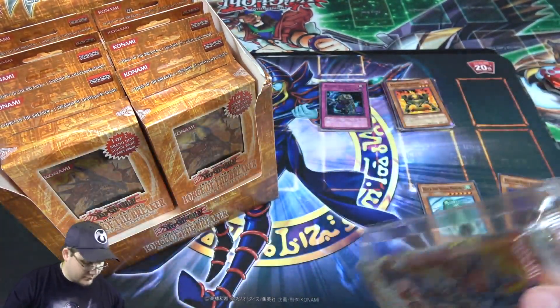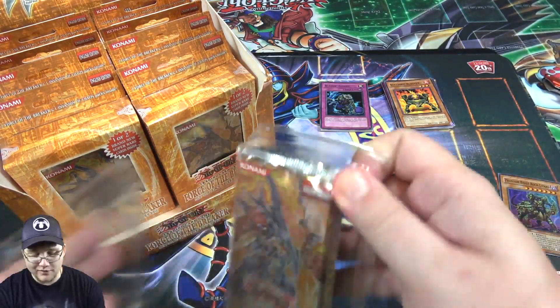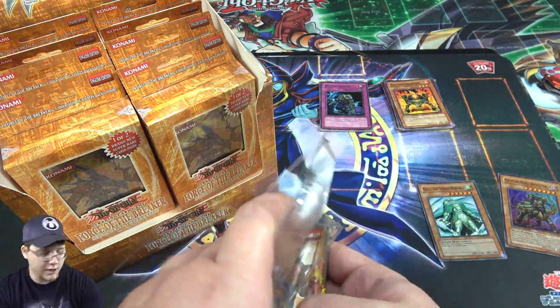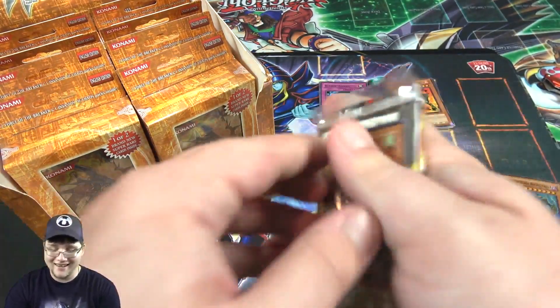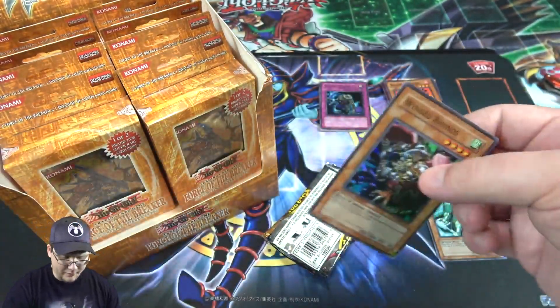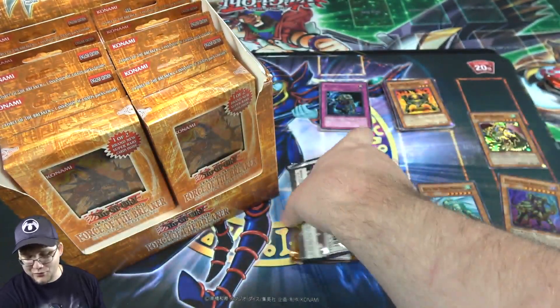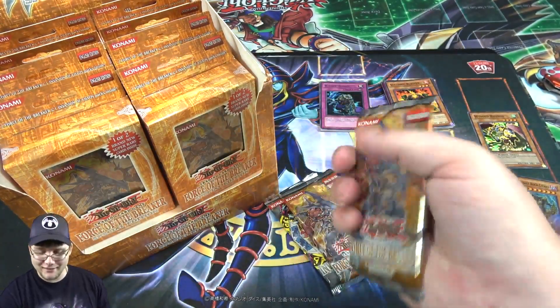The only thing I don't like about opening things like this — special edition boxes — is because they have a ton of packaging. Seriously. I guess it's good that your cards aren't just thrown in there, but it might be a bit of overkill, especially that plastic right there. But yeah, here's the other promo — Winged Rhinos. Both promos were really kind of meh from this one, honestly. I wasn't a big fan of them.